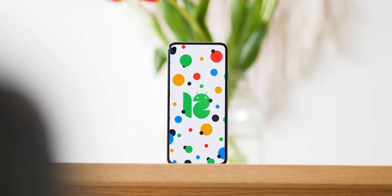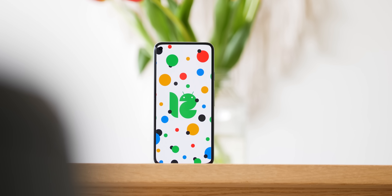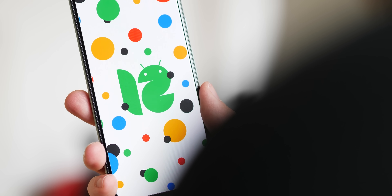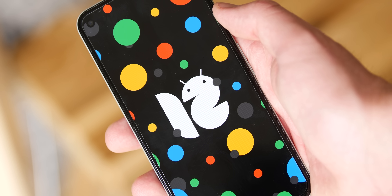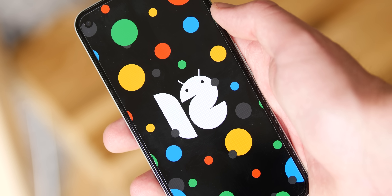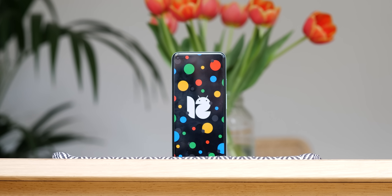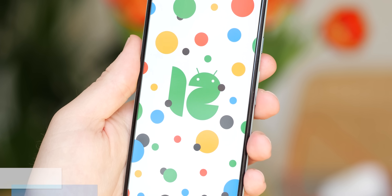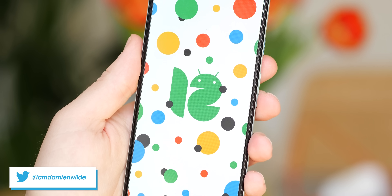That's a few extra features we missed in our initial sweep of the top features in the Android 12 Beta 1 build. If you are running it on your device, what is your favorite new feature? Let us know in the comments below. If this video reaches 2,500 likes, we'll also share another of our exclusive Android 12 beta wallpapers seen in this video. Until next time, this is Damien with 9to5Google — thanks for watching.